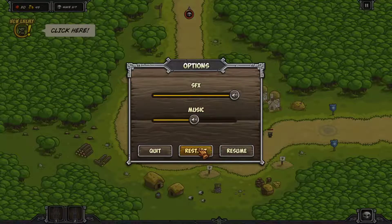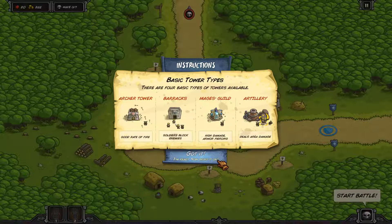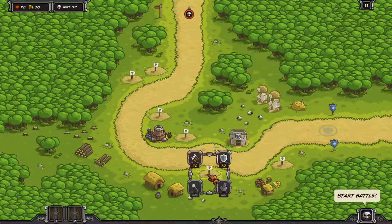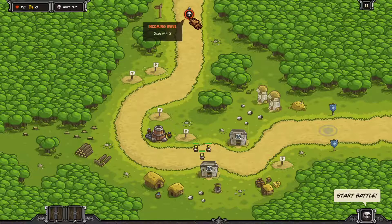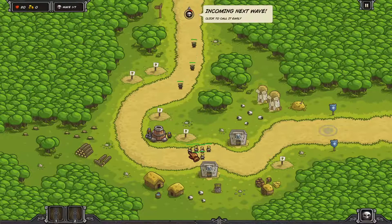Let's start. Start battle, good, killing enemy. I usually put the soldiers right in the same place. I wonder if putting one in front of the other is better, that way they don't all die at the same time. Let's just see.